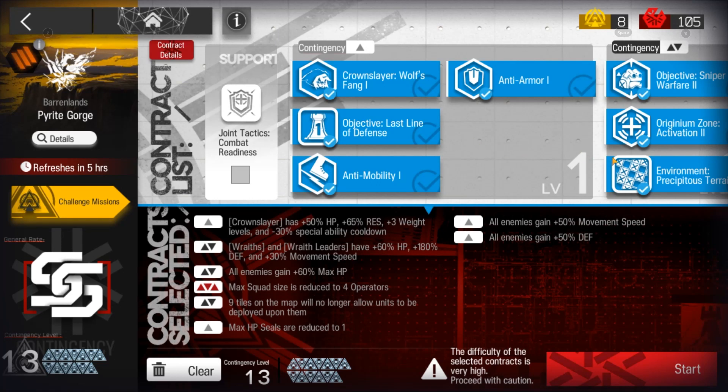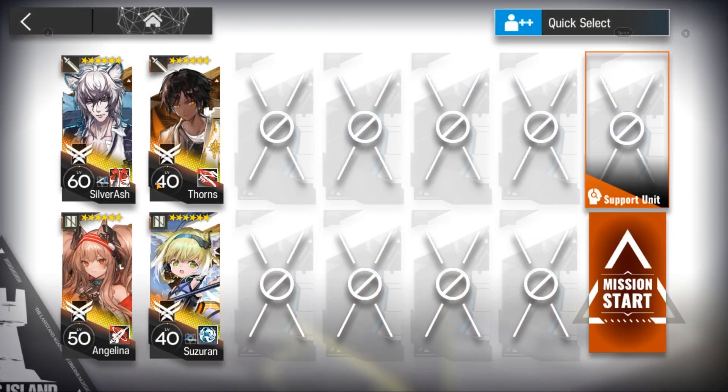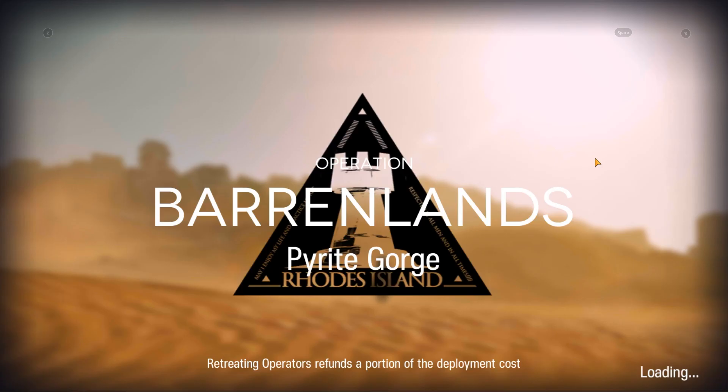Risk 13, Pyrite Gorge, Day 11. Units required are Silver Ash, Thorns, Angelina, and Suzerain — all at M3.